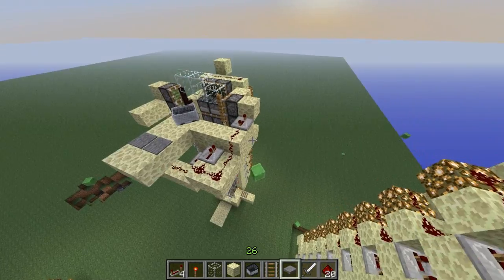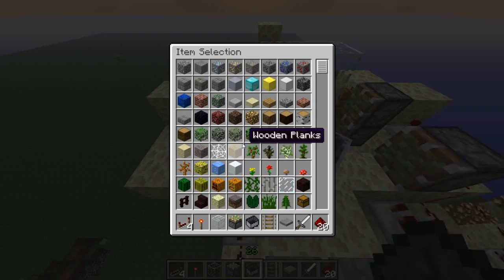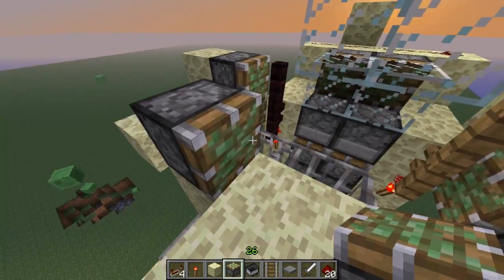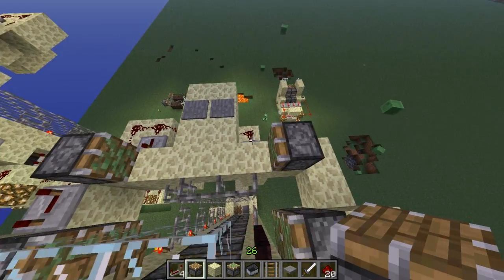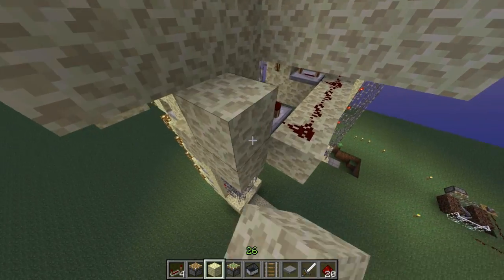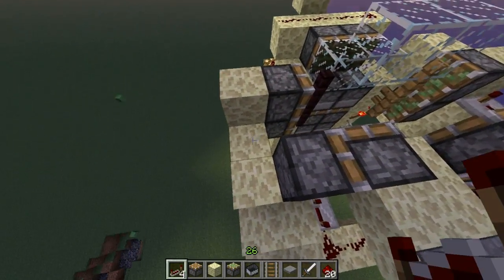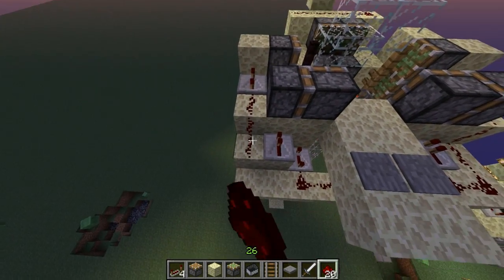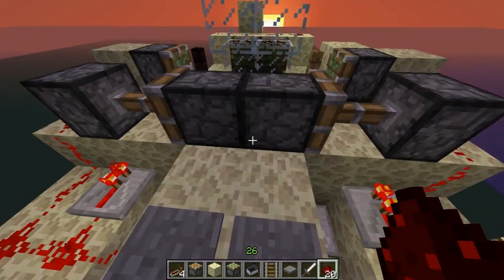Now we are nearly done — we just need to place the pistons on both sides. It's a bit annoying that the hotbar is so small in the standard version. Let's repeat it on the other side as well and we are nearly finished. Let's test it — yes, the mechanism here is working fine.